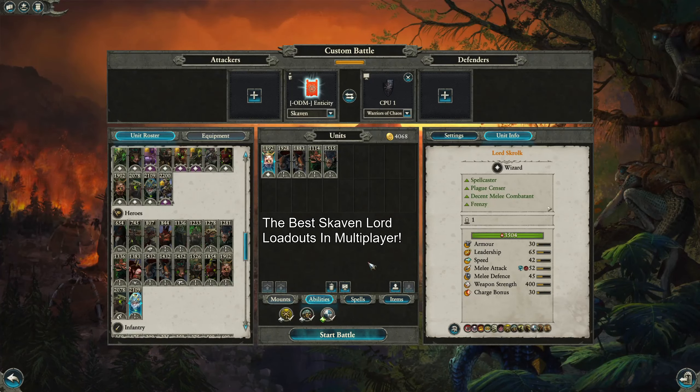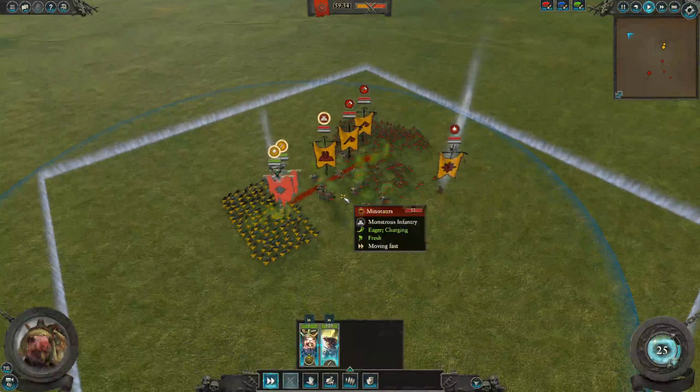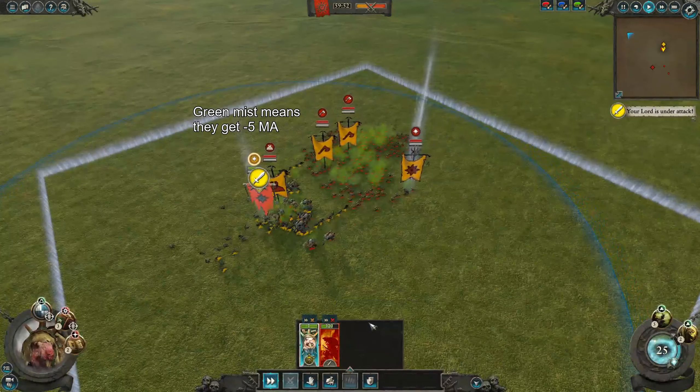Want to see the best Skaven Lord loadouts in multiplayer? Starting with Squalk, you want to make sure you take all of his abilities. He's really good in the blob fight and they are almost a necessity.